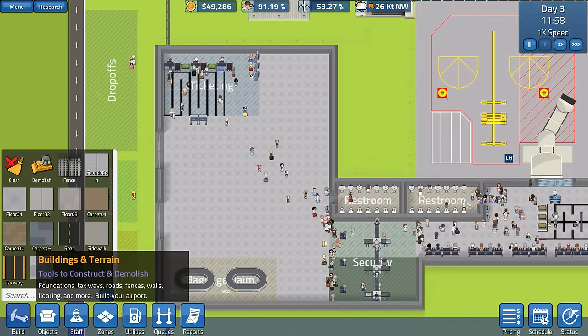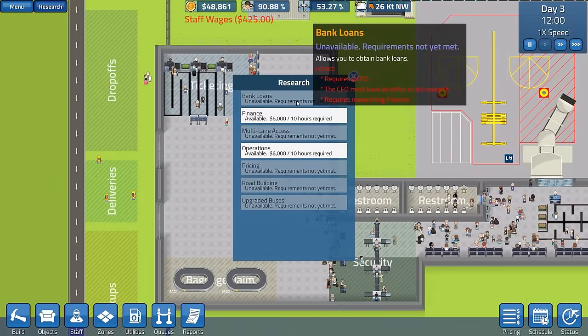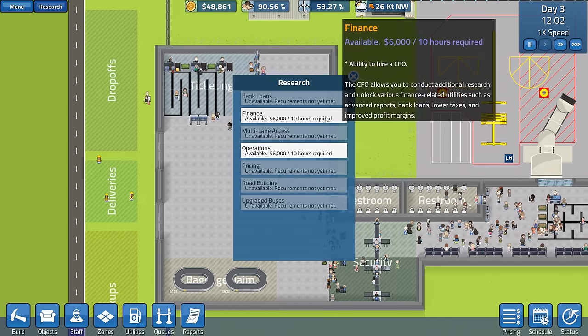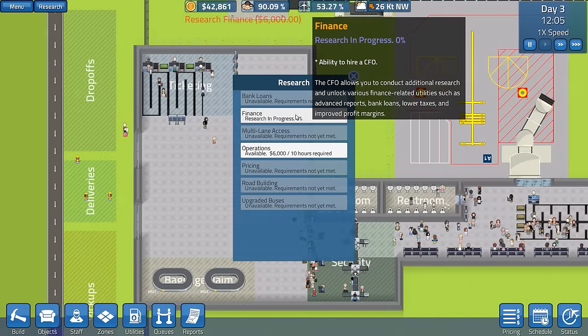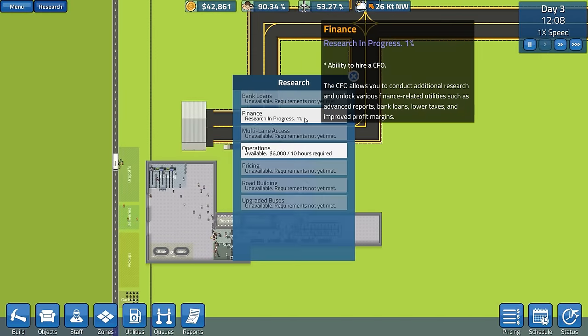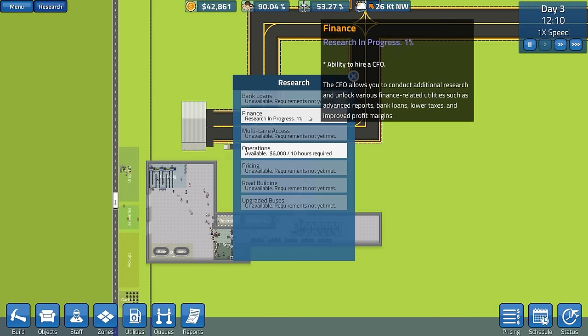What we'll do first is probably go for some staffing research. You've got things like bank loans, which requires a CEO's office and researching finance. So we're going to go for finance now and hopefully we'll be able to get that done - I think it was 12 hours or something like that.